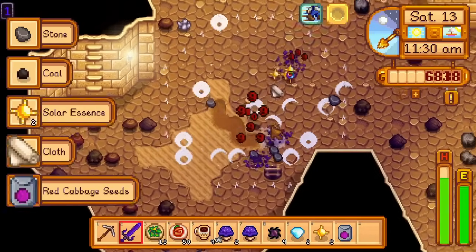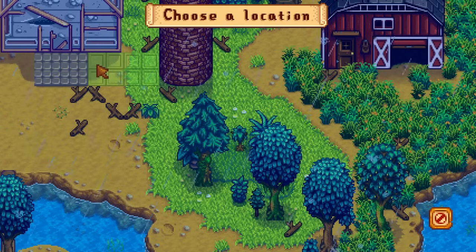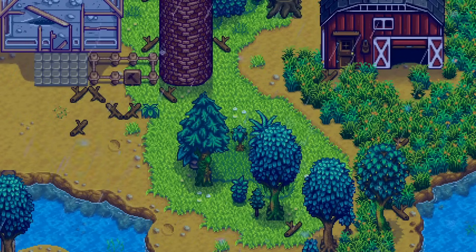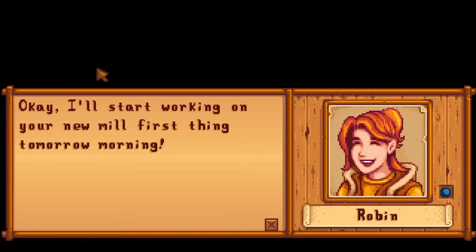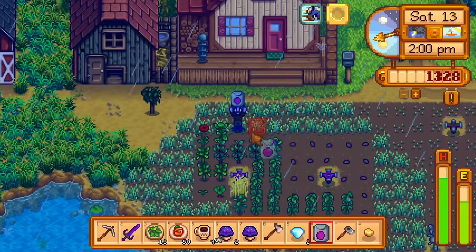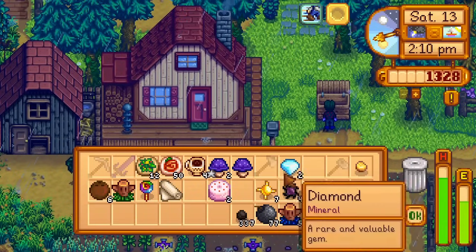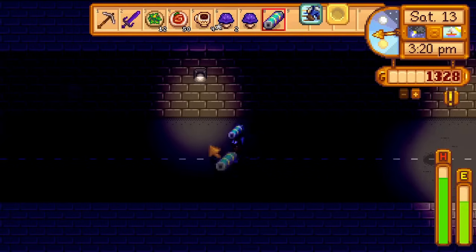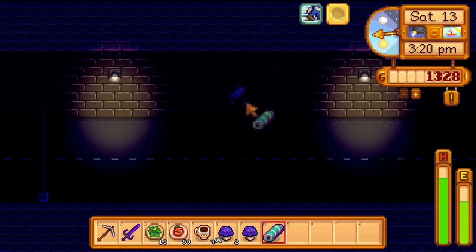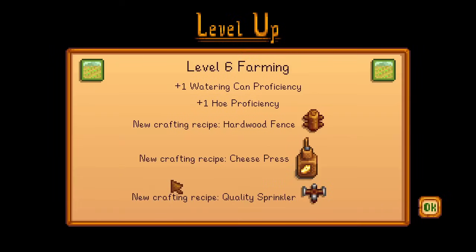I get some more cloth from mummies, then leave, chopping the palm trees for wood. I buy a mill from Robin to turn my wheat into flour so that it sells for more, and also buy a single mini fridge for some extra storage. I also got a red cabbage seed from those mummies, which gets planted next to the previous two. Then I put a battery into the secret box in the tunnel, and go to bed at 4pm, getting level 6 farming overnight.